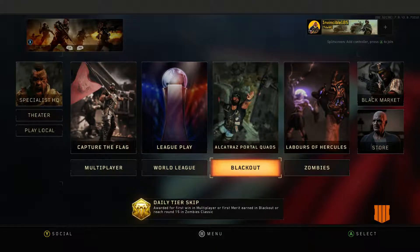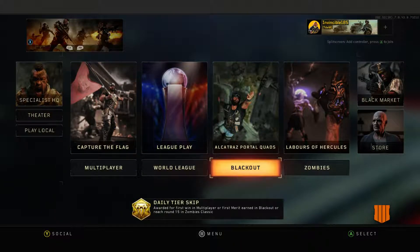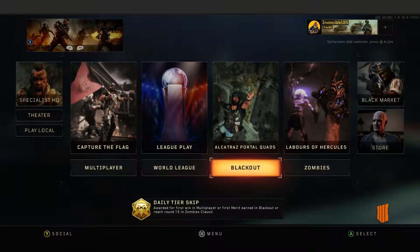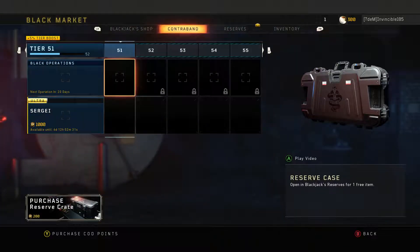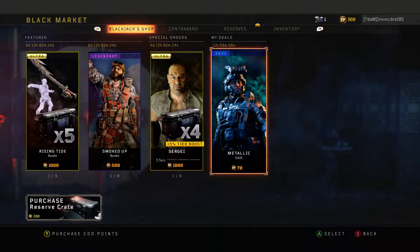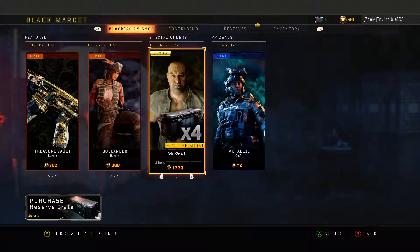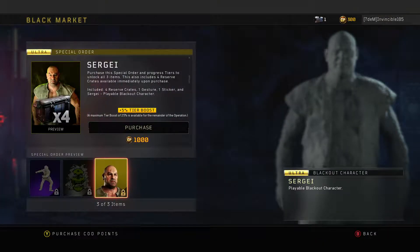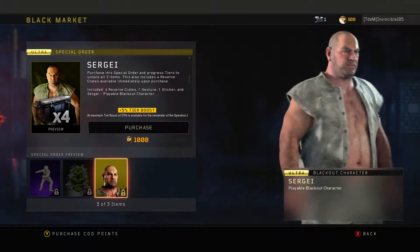We're gonna check the store and some small things, then definitely the create-a-class section in multiplayer, and then the contracts. In the black market it's being really slow right now. Oh - there's a metallic outfit for... oh my god, that's Sergey! I didn't even know this was a thing - Sergey from Black Ops 1 is now a Blackout character!